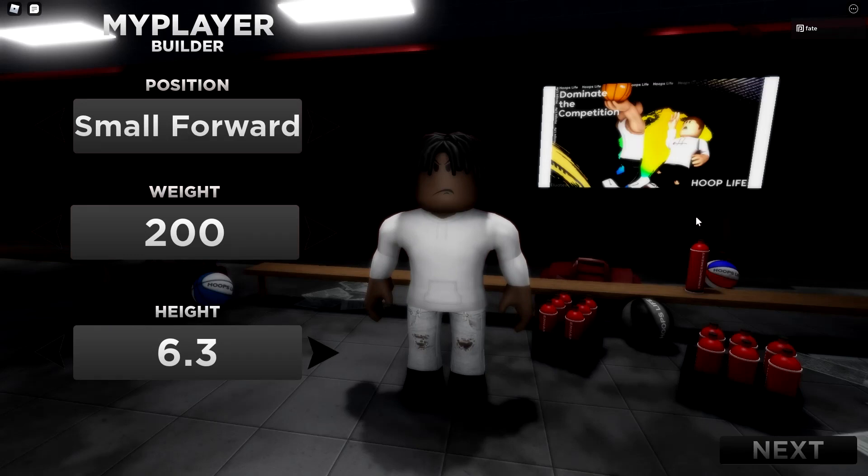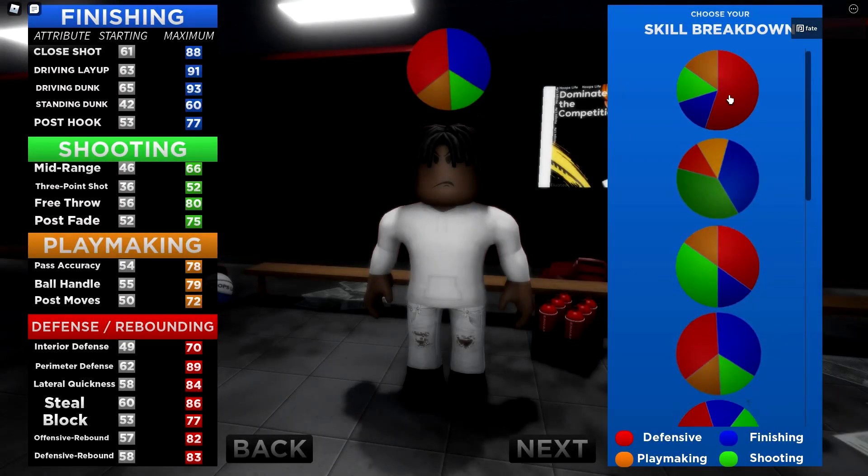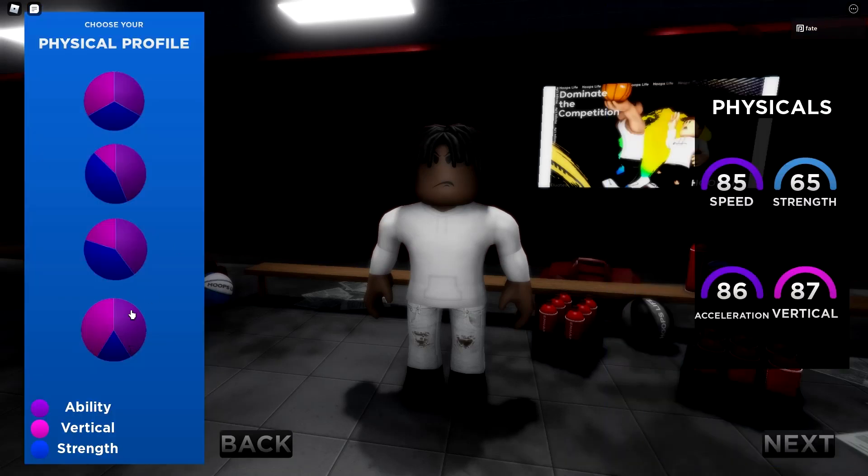Now on to one of my favorite builds in the game — no one really uses this. The other two are heavily used but this one is unique and I barely see anyone using it. You're a small forward, six-foot-seven, pure red. Just look at the defensive stats: 82 interior, 90 perimeter, 88 lateral quickness, 86 steal, 89 block. In my opinion this is the best defensive build in the game. The driving dunk is 87 and mid-range is 64.